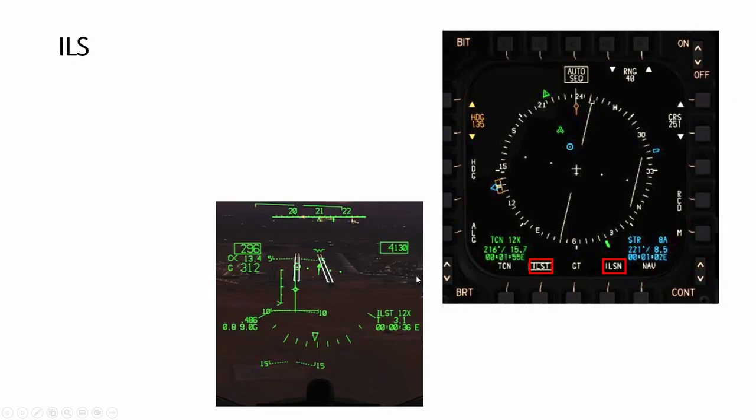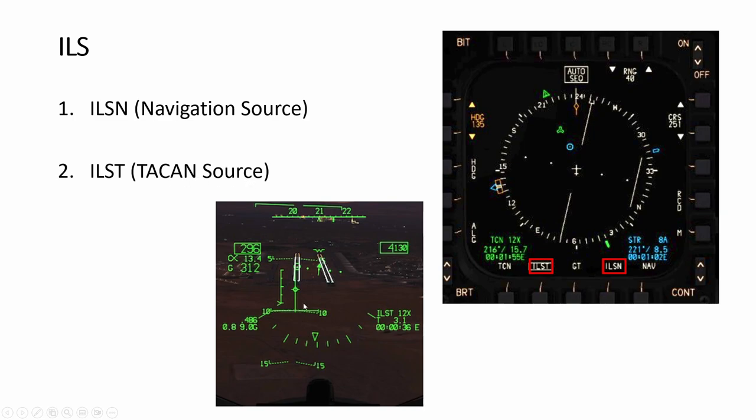ILS has two types. The first is ILSN as the navigation source - you fly to a steer point right before the runway and then do the glideslope down to landing. The other type uses TACAN as the source, where you fly to a TACAN station, intercept as described earlier, then switch to ILS. You use the course setting here, and you'll see the deviation indicator - you keep flying and the deviation line will come to center, and once aligned you're lined up for the ILS approach.